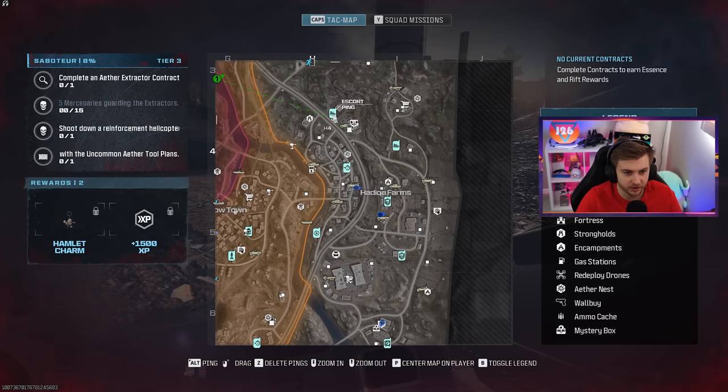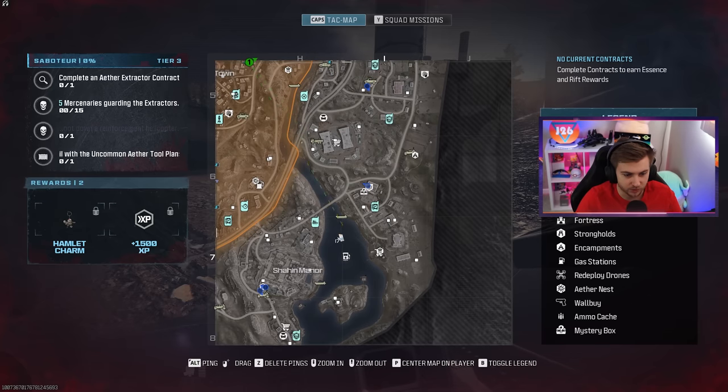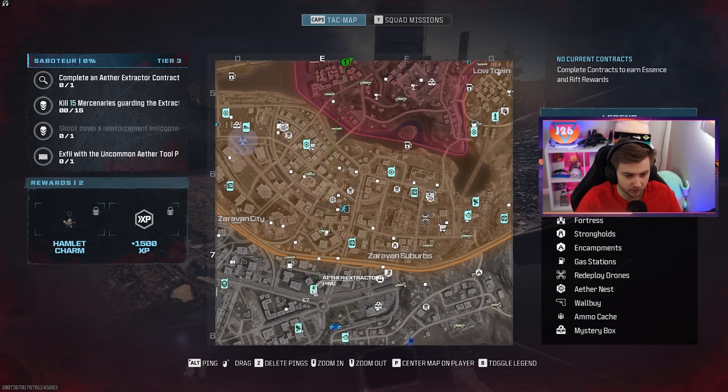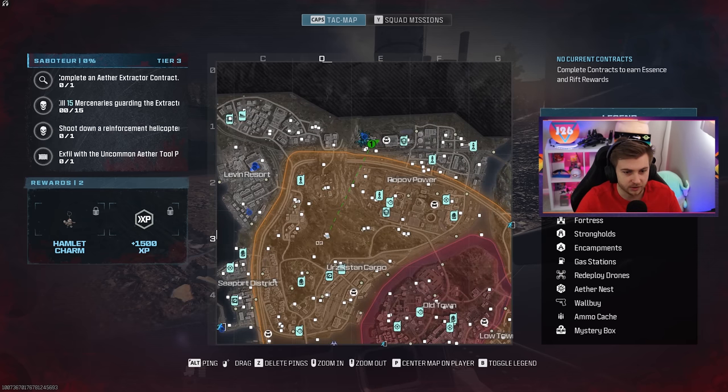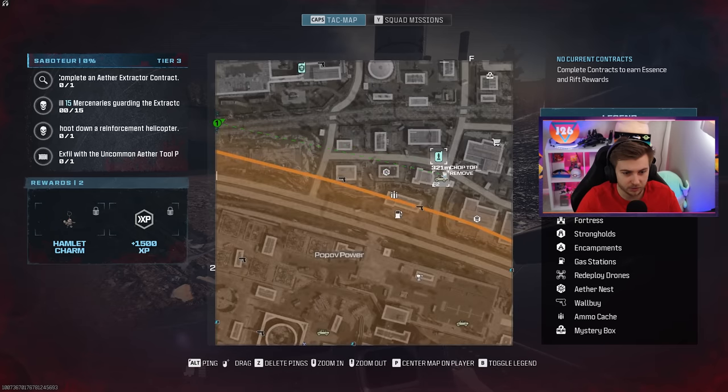Why do I not see any contracts? There's Escort, Cargo Delivery, Defend Ground Station, Raid Weapon Stash. What does the Aether Extractor contract look like? Oh, there it is — it's the Rocket. Any rockets near me? Oh my god, there's one right near me the whole time. Oh, what the fuck is going on? We just got into this game and it's already going to crash.